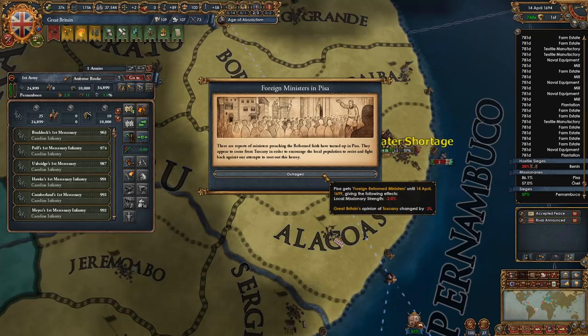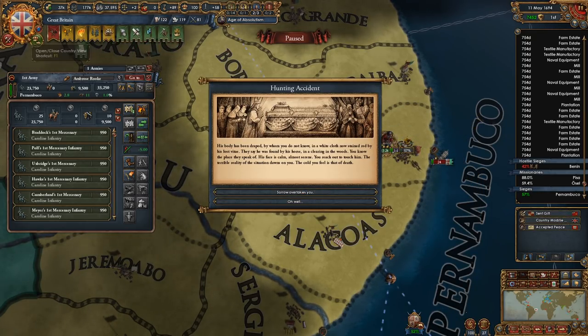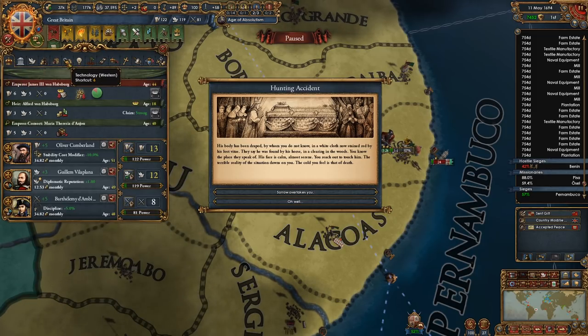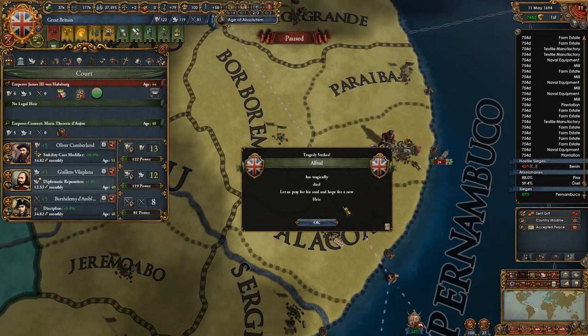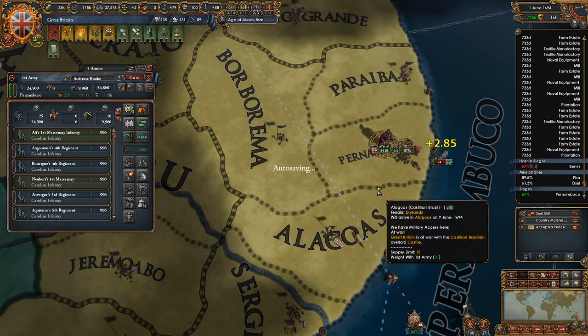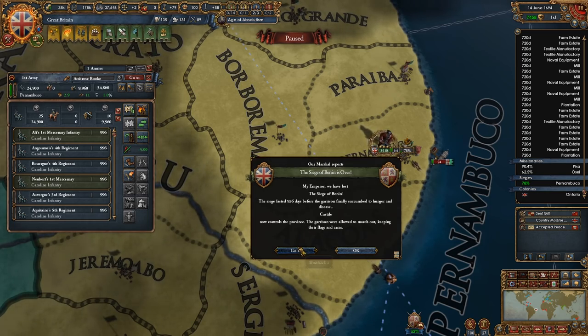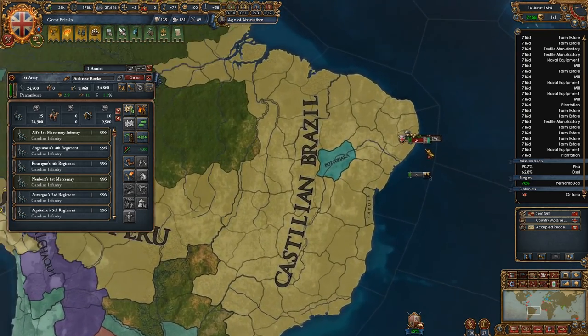Matter of fact, I could even take the five or ten provinces I need. I don't want my heir to die — lame. In a siege? Come on now. We lost the siege of Benin. Feels good, man.